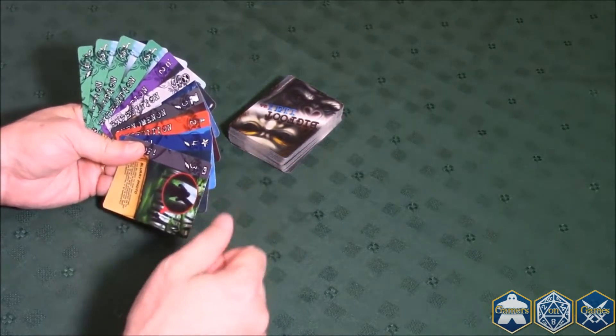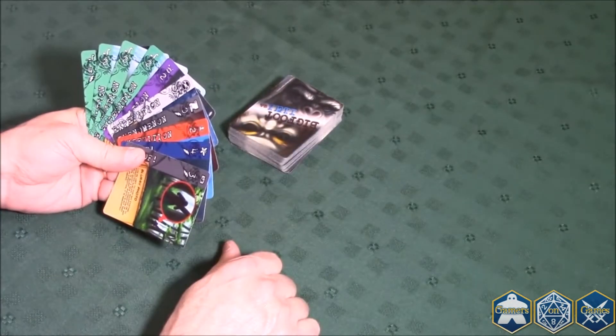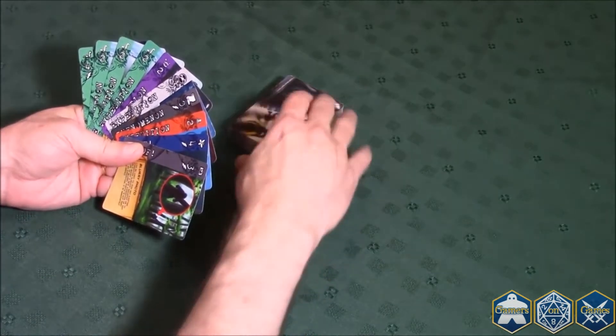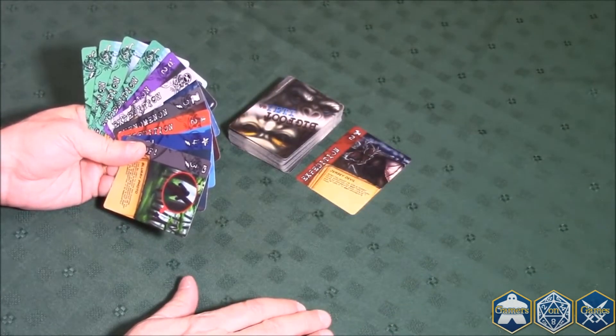The game is started by shuffling the deck and dealing 10 cards to each player to form a hand. The remaining cards are placed face down in the center of the table to form the unknown. The top card from the unknown is flipped up to start a card pile called the tabloids.